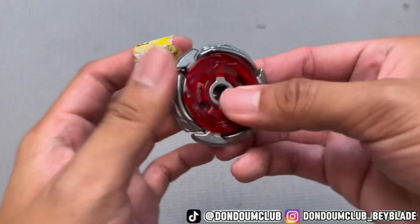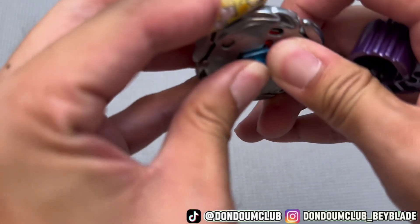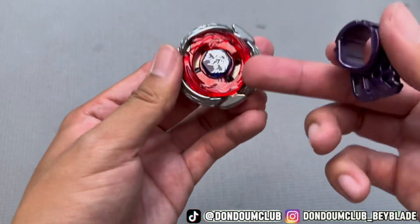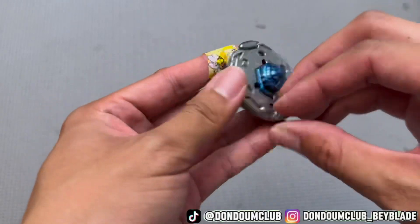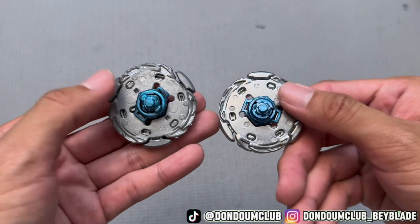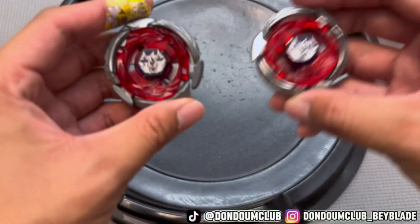The spin track and facebolt are also problematic — it's very tight in there, you have to push it in. So spin track is off, energy ring is off, facebolt is lowered. That's a big problem, but once forced in together everything's good. Left is TT, right is midfake — tell me which one looks more legit. TT is weighing at 50.2g, midfake is at 49.8g — 0.4 gram difference, not too bad.